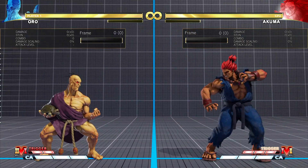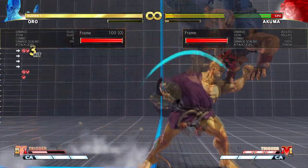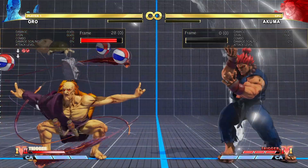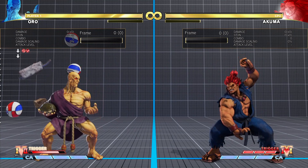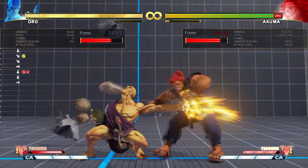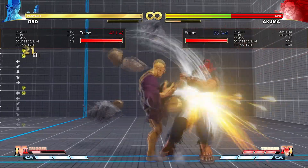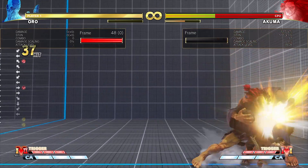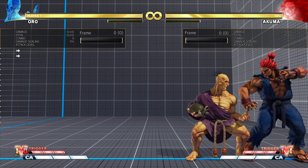I'm going to skip V-Trigger 2 in this guide — just know that it's great to have fun with, but it can't compare to Tengu Stones. Tengu Stones is the strongest V-Trigger in Street Fighter V. Once activated, it turns every single match on its head. The damage you can get from it is insane. I didn't use a single bar of meter for that combo, and if you optimize it, it gets even worse.